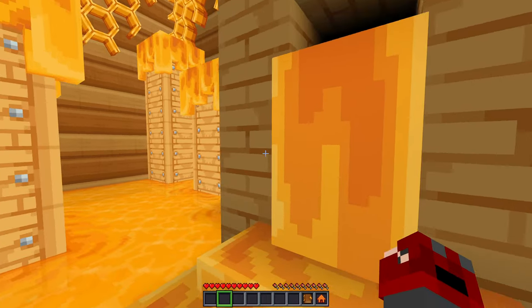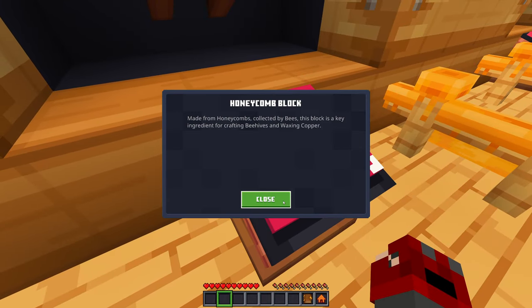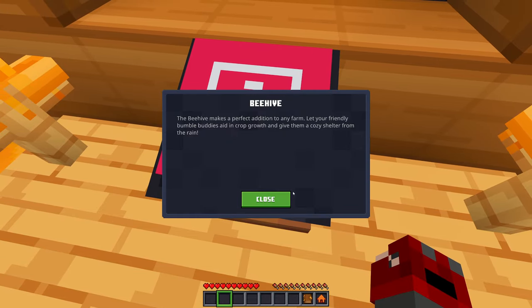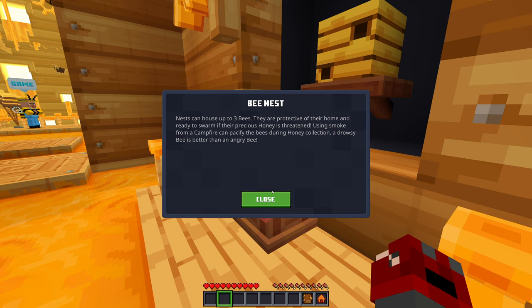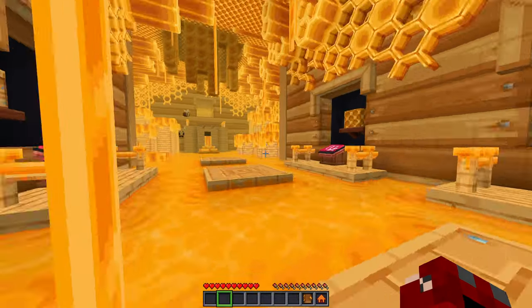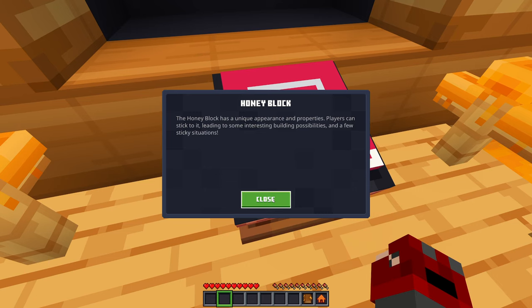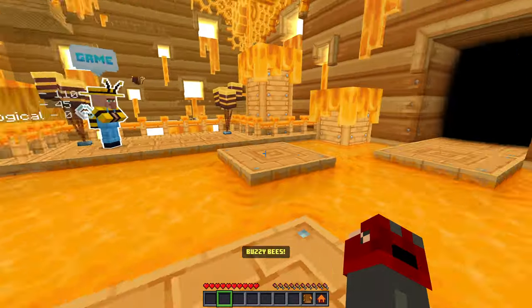If we fall it's not actually going to hurt us, right? Yeah, no. We get real slow though, especially in that honey. What does this say? Honeycomb block — made from honeycomb collected by bees. This block is a key ingredient for crafting beehives and waxing copper. Beehive — the beehive makes a perfect addition to any farm. Let your friendly bumble buddies aid in crop growth and give them a cozy shelter from the rain. Bee nest — nests can house up to three bees. They are protective of their home and ready to swarm if their precious honey is threatened. Using smoke from a campfire you can pacify the bees during honey collection — a drowsy bee is better than an angry bee. Honey block — has unique appearance and properties. Slabs can stick to it, leading to interesting building possibilities. It's definitely nice for builds and piston type things.